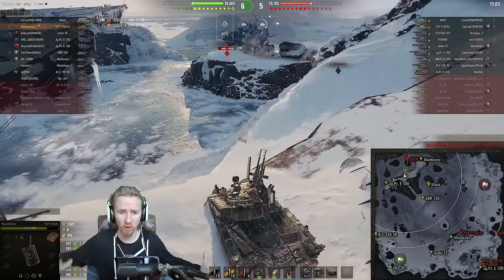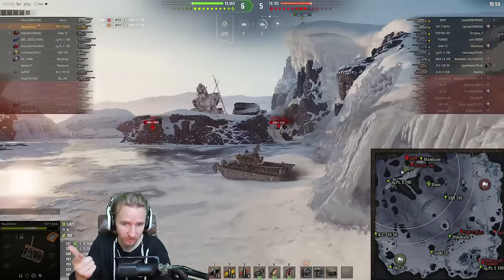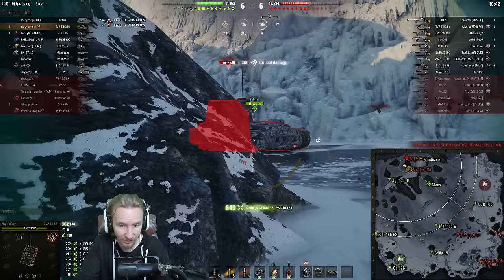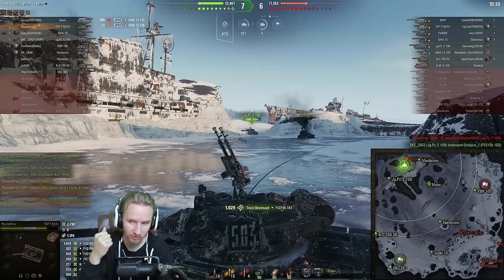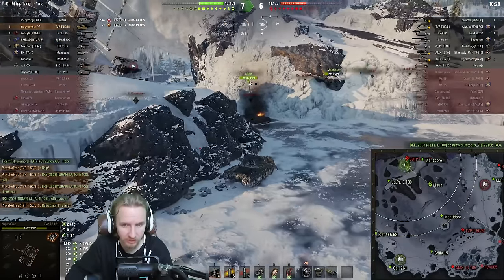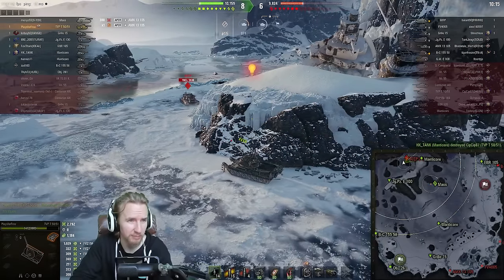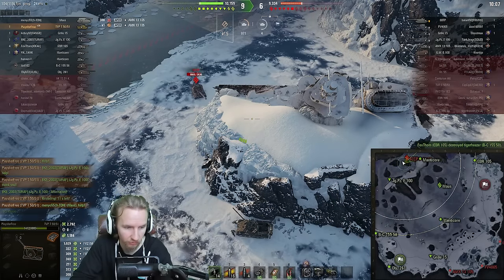The raw essence of the TVP is its damage per minute - it dumps four rounds in four and a half seconds. My TVP on the free-to-play account has a slightly longer between-clip reload, but still has all the strengths: the quick first shot, second shot into the tracks. We put the extra one into his lower plate and hope to lock them in place for the Jagdpanzer E100. The Jagdpanzer helps massively by finishing off the FV215b 183 - and it looks like they took a hit from the 60TP instead.